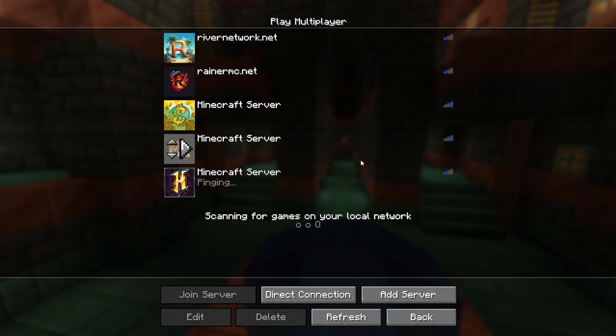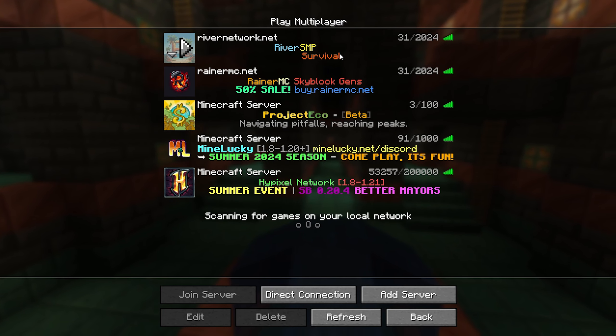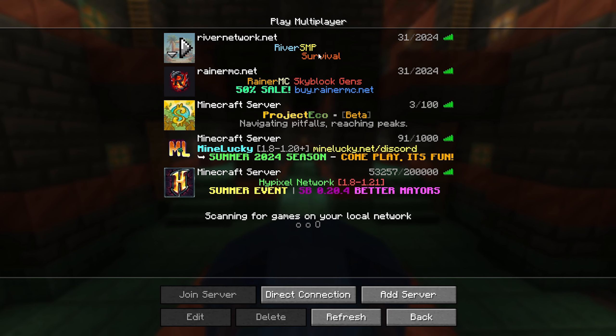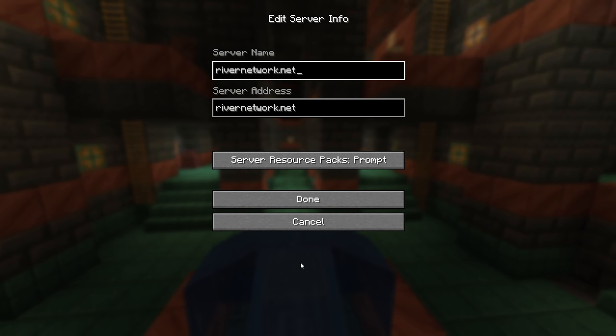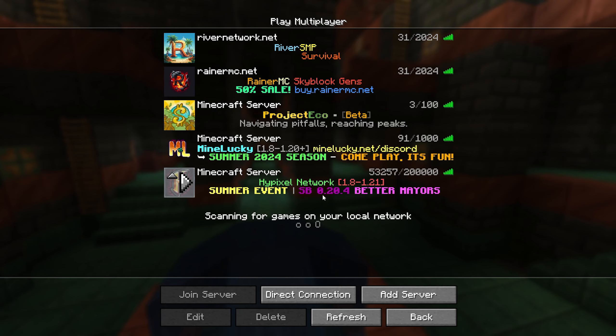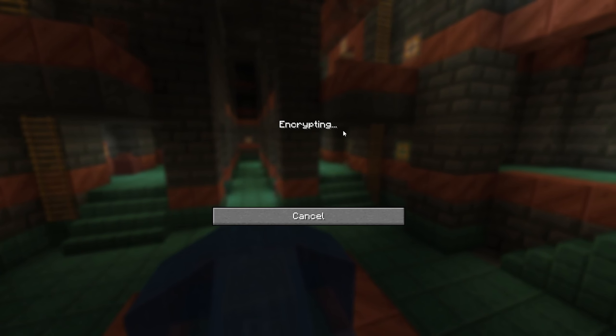All we need to do is press multiplayer and to add the first server, all you guys want to do is press add server. For the server address, you want to type in rivernetwork.net. It's actually a really cool SMP server and I'm actually the owner of it if you guys didn't know.